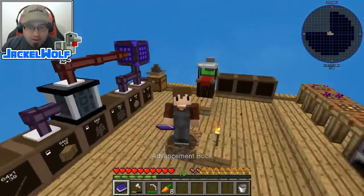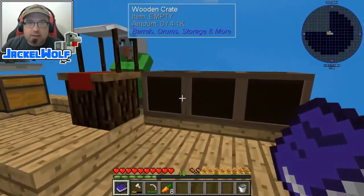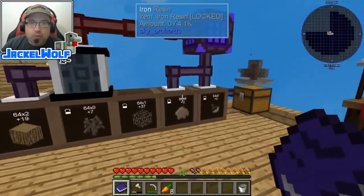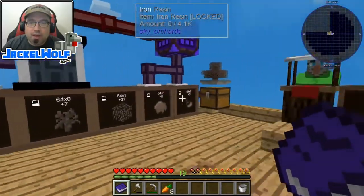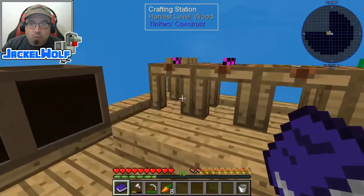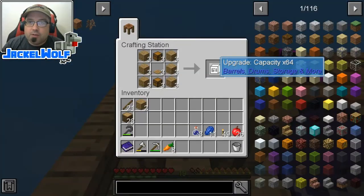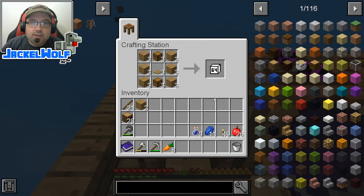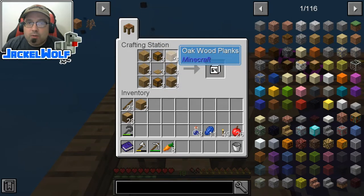Now these are all upgrades that can be applied to things like the wooden crates and the metal crates, and they work really, really well when you are using these in a sort of automated system. So first up, what we're going to do is we're going to build our very first upgrade, which is the Capacity 64 upgrade. To do that, it is simply two chests in a crafting table with a wooden pressure plate and six pieces of wood planks.